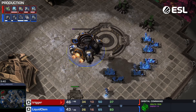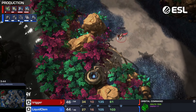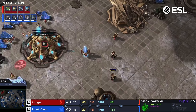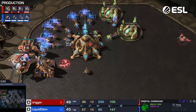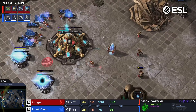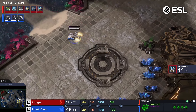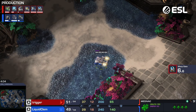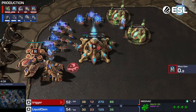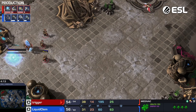Clem going down — he's going to go ahead and expand. He's getting ready for his medivac drop. Phoenixes are out and about patrolling. We have more Phoenixes being made, double Geysers — we should see a Robo get started. There it is. You're just always going to go Colossus with this. That's a four medivac drop. How he deals with this is going to reverberate through the rest of the game.